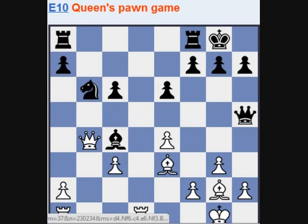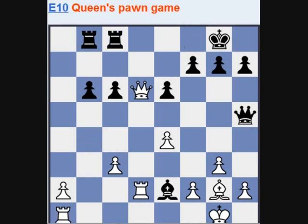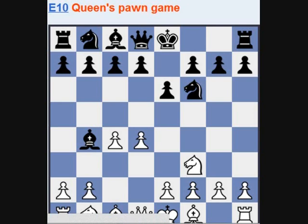And this is perhaps something that black should avoid, this particular variation. So let's go back here. Black usually plays Bd2 — I mean white. And here black has several responses, such as queen e7, a5, c5, bishop takes d2, or just bishop e7. Those are the most common ones. Let's look at them a little bit.